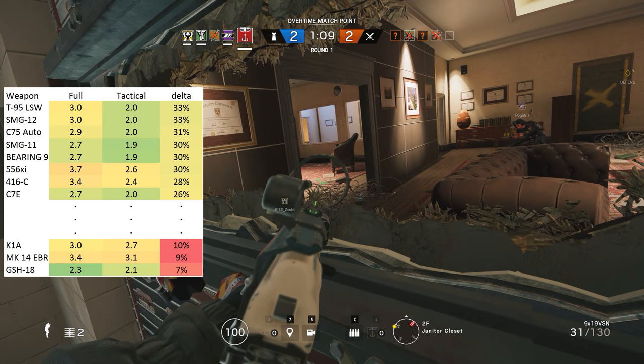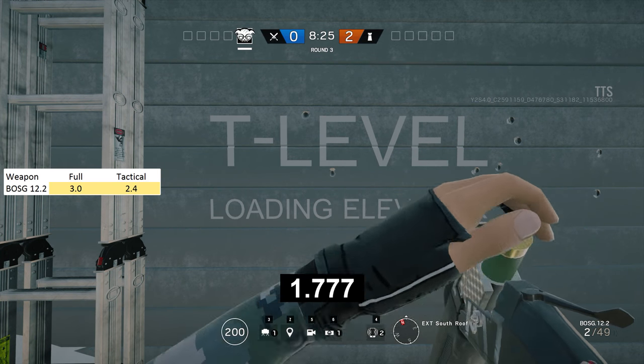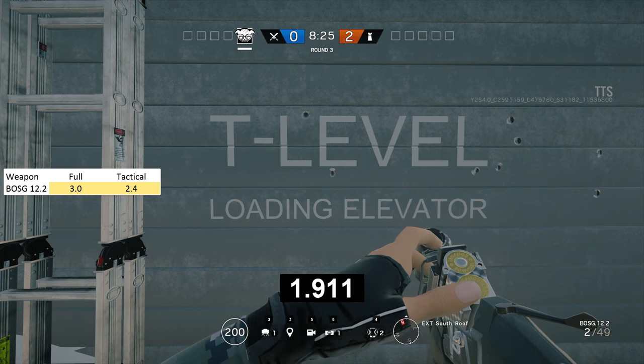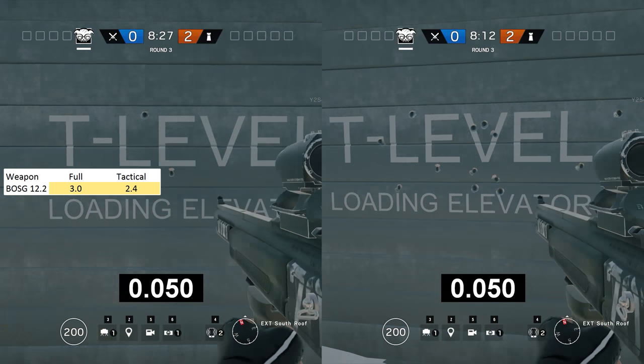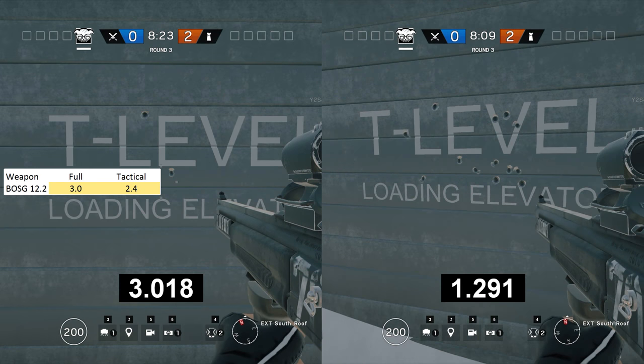And after that we have a bunch more pistols. One last thing to mention before I sign off is that the reload times I measured for the BOSG .12.2 shotgun are according to when the hipfire crosshairs disappear and appear, which for most other guns represents a pretty precise analogue of the time it takes to reload them.